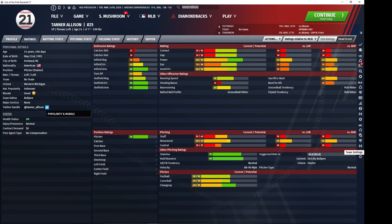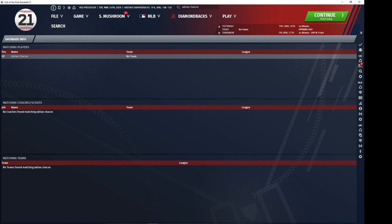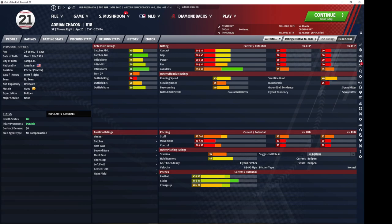Then we've got Adrian Chacon — I have no idea how to pronounce this guy's name. He's not quite as good as Allison but overall he's a solid player. He's actually able to catch, which is interesting, and he can probably play third base or first base as well. He's another one of these types you're probably going to cheaply acquire and then use as a trade chip or depth.